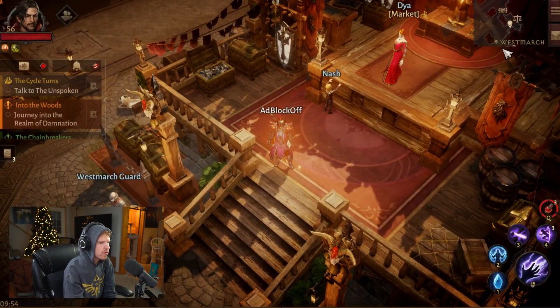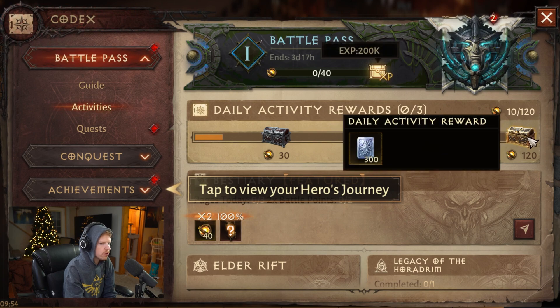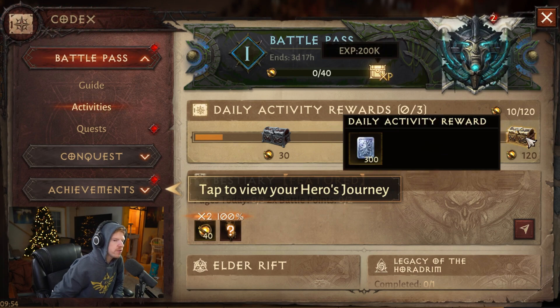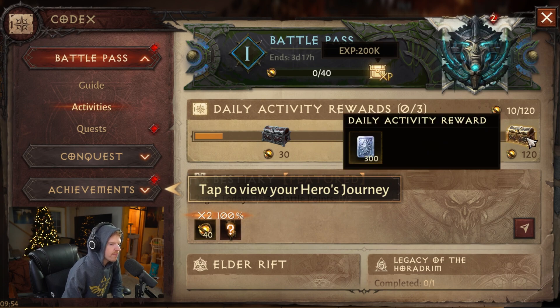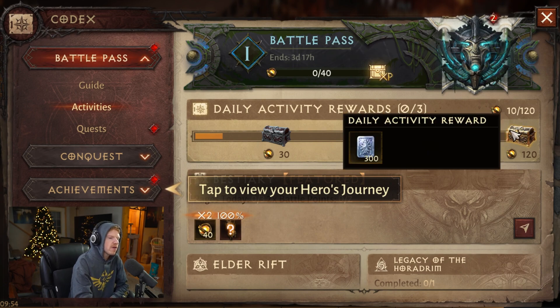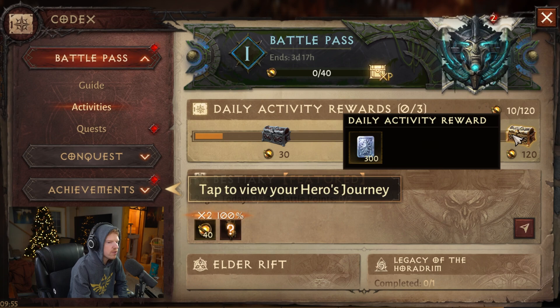The plan is to generate as much platinum on these alternate characters as possible. One easy way to do that is by doing your daily activities in the codex. These stack — you can see there are three available because I haven't logged in for three days. You can log in once every three days, get up to 900 platinum, log off again, and come back in three days to do the same thing.